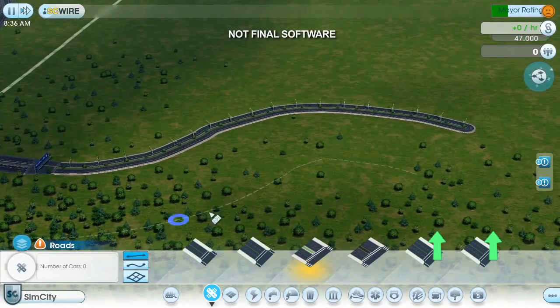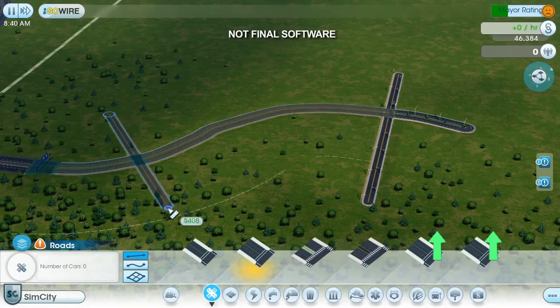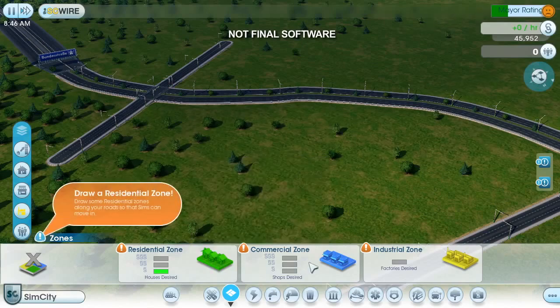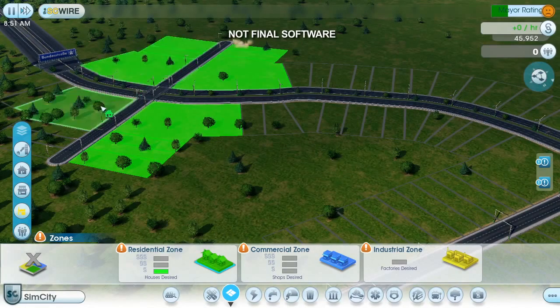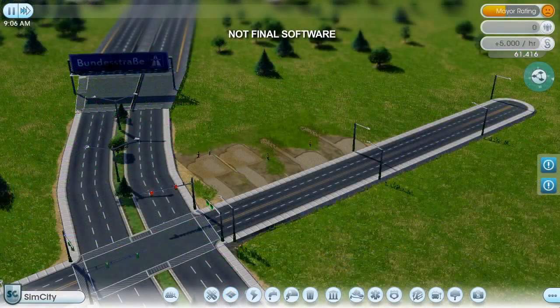Off to the side, I'll draw a smaller four-lane street for city infrastructure buildings. Over here, I'll draw another road for residential housing. In the zone palette, there are three different zone types: residential, commercial, and industrial. I'll start by zoning a residential area where I want my houses to appear. I just paint along the roads like this. The surveyors will prepare the lots and get everything ready for the construction trucks.